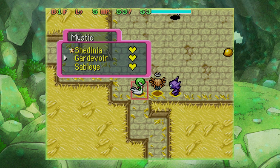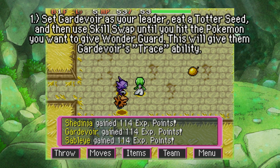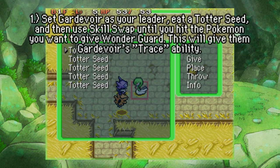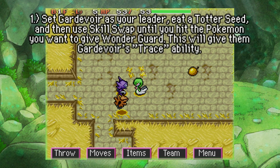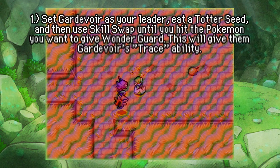First, let's make Gardevoir the leader. We're going to need to deal with the Skull Bat — we'll let Sableye take care of that. This takes a little bit of luck, but what we're going to do is eat a Totter Seed and then use Skill Swap and hopefully hit this Sableye. It might not work, and if it doesn't we'll just try again until we're out of PP. This is why this is entirely impractical.